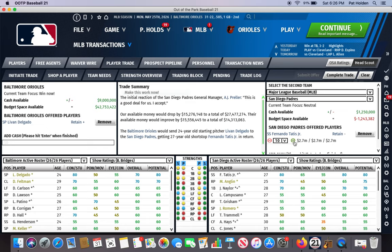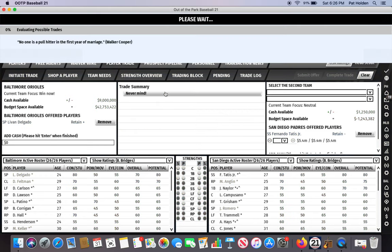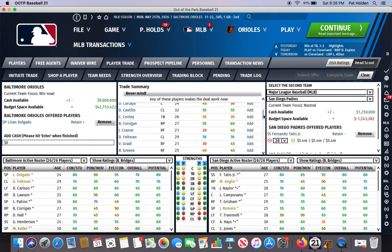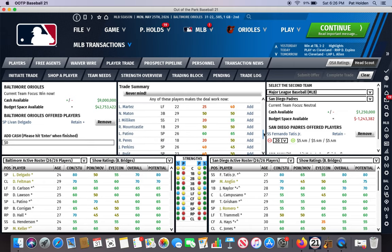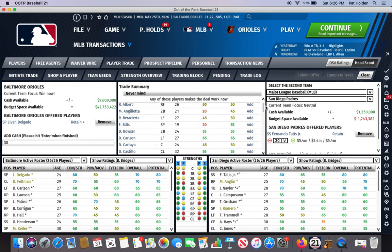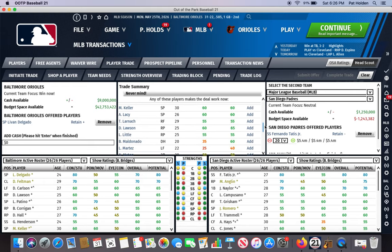They're still willing at 5%, 10%, 15%. At 20% they say they'll have to think about it. So at this point I'm going to hit the Make This Work Now button, which tells me some guys they're interested in from my organization. And it's a pretty long list — a lot of guys. I'm just going to be picking some random guys. I'm not necessarily saying this is an exact trade you should do; you're going to have to decide who are the players you're willing to trade. I'm just showing how you go about building a package and figuring out which guys the computer team is interested in.